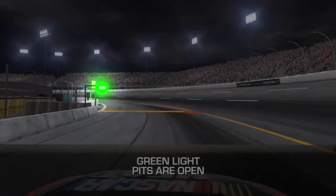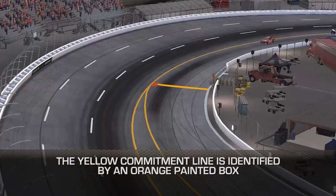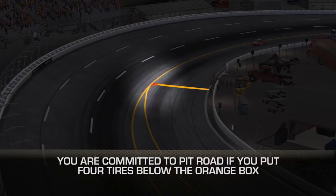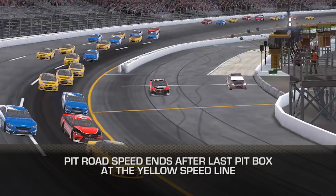Green light, pit road is open. Flashing red and white lights, pit road is closed. The yellow commitment line is identified by an orange painted box. You are committed to pit road if you put four tires below the orange box. When entering pit road, pit road speed begins at the yellow commitment line. Pit road speed ends after the last pit box at the yellow speed line.